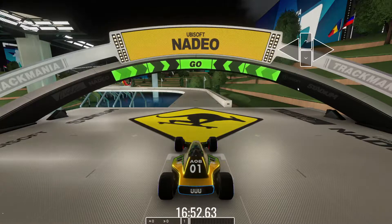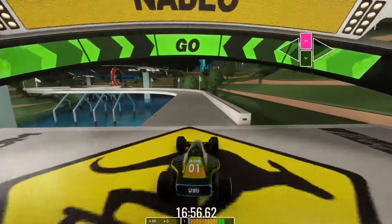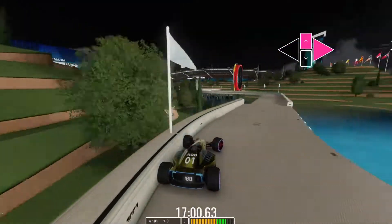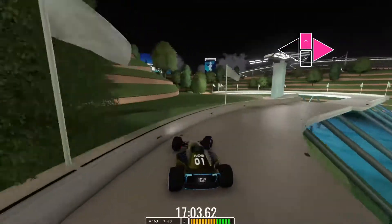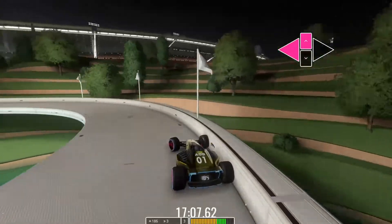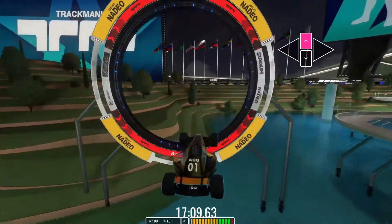Here we are on the white section. For white, what we want to do is use these borders — get onto the border and full steer. When the corner goes to the right, full steer to the right; when it goes to the left, full steer to the left. It's actually a little bit faster to do it that way. Then just drive through the finish.